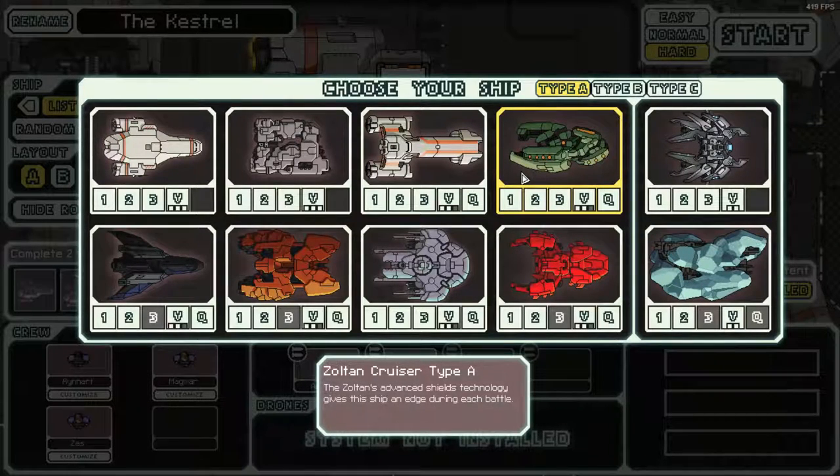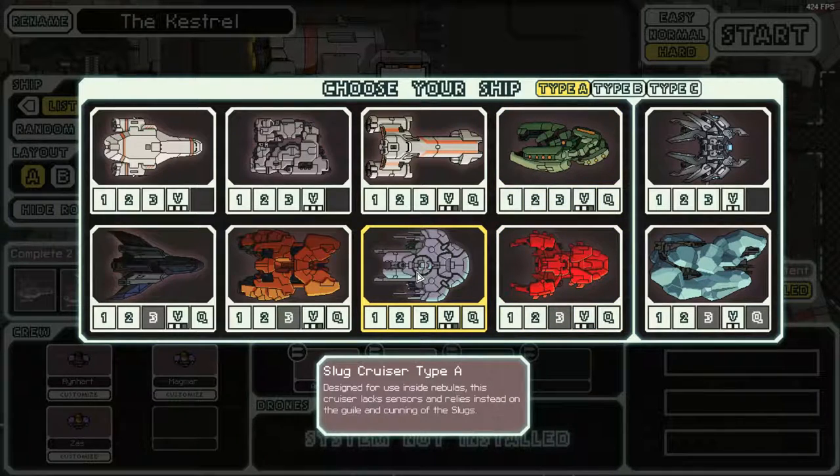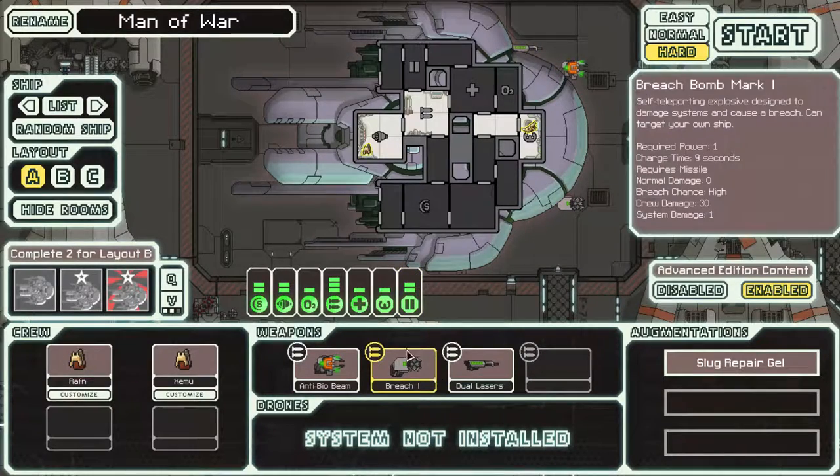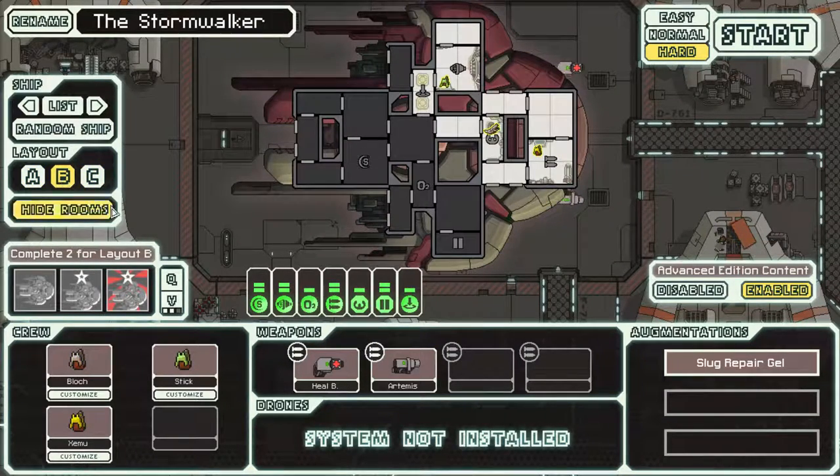Hello, welcome to another FTL Let's Play. I've been checking through my videos and I haven't seen many slug ships in my list, so let's go for a slug ship. I really like the slug A and the slug C. I'm not sure about the B. The B has a teleporter, which I think you'll be aware I'm quite a fan of. It's a bit of a toss-up.